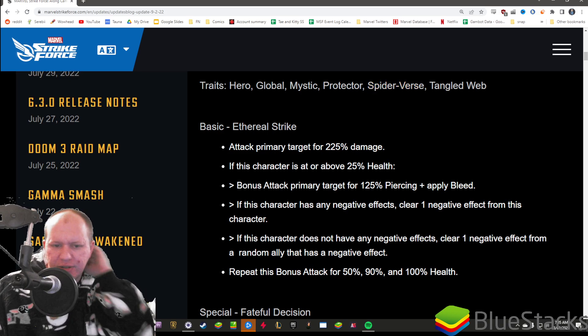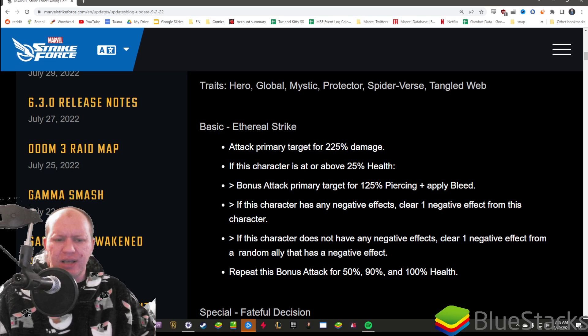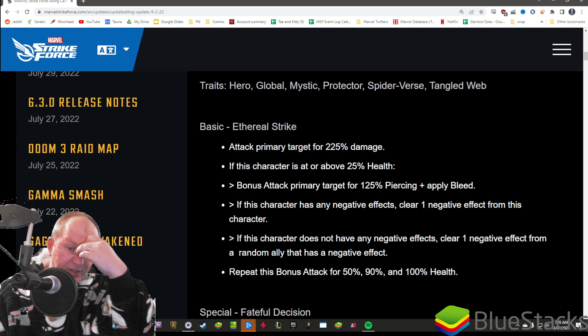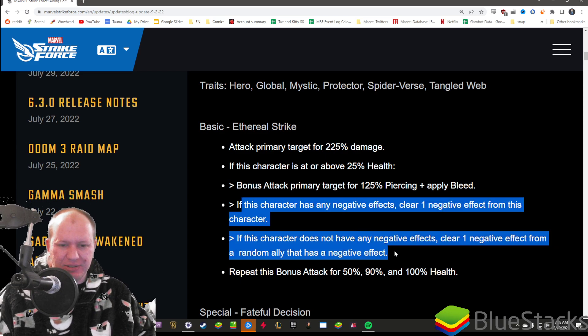Her basic attack: she's going to attack, and if she is above 25% health, she's probably the one you're going to want to take down as soon as possible. She's going to bonus attack and apply a bleed. If she has any negative effects, she's going to clear a negative effect from herself. If she does not have a negative effect, she'll clear one from a random ally, and she will repeat this bonus attack for 50%, 90%, and 100%. So if she's at 100% health, she's going to attack 5 times, applying up to 5 bleeds on her basic. What the heck?